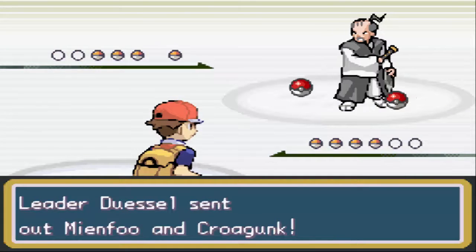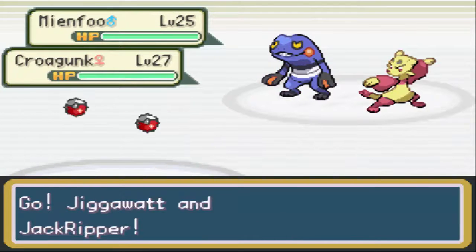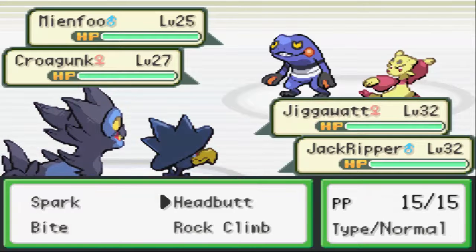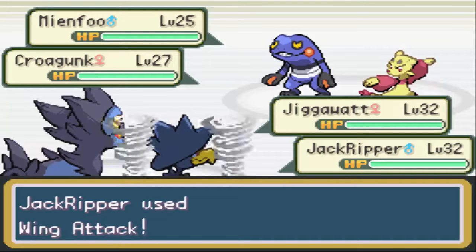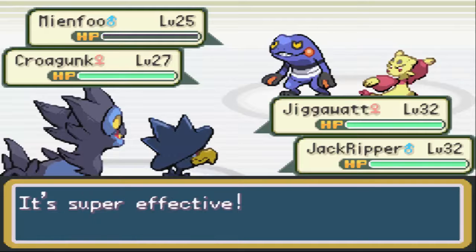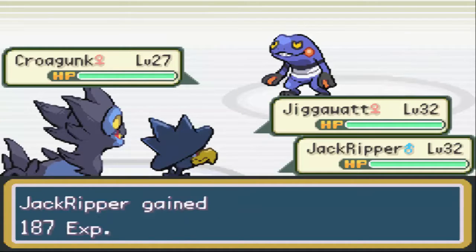Alright, so he's got the Mienfoo and the Krogunk first. They're pretty low leveled, only 25 and 27, so these guys should be no problem. I'll go for the Spark on the Krogunk and one-shot the Mienfoo. There we go - taking out the Mienfoo in one hit. So that was quite easy.